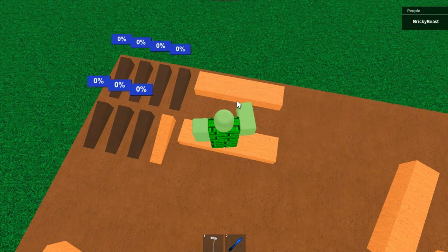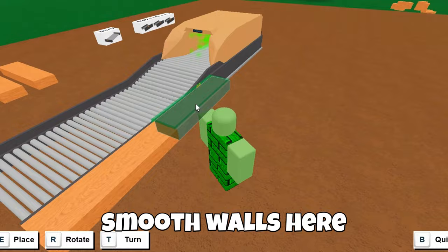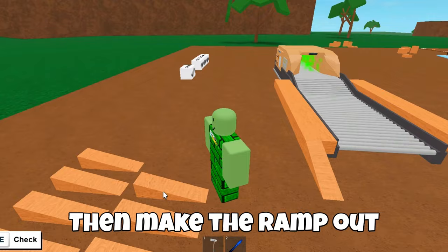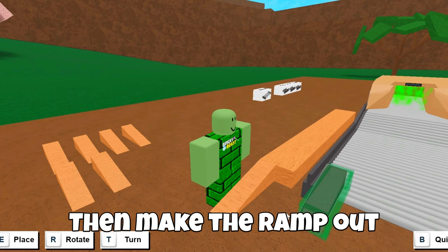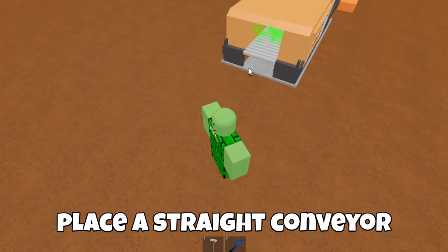To build it, start off by placing a tilted conveyor and three straight conveyors. Then place your smooth walls here. Then make the ramp out of wedges. And finally place a straight conveyor and three tilted conveyors.